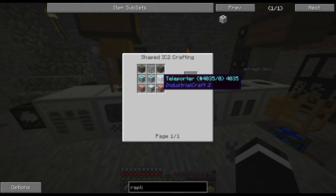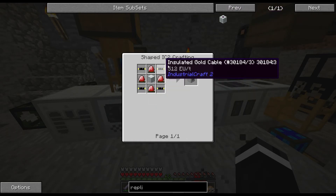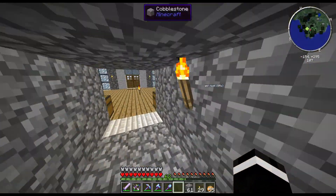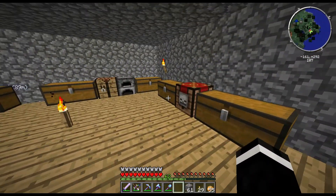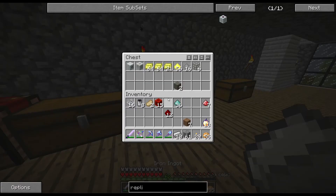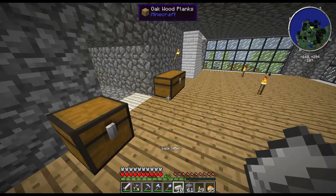For those bad boys we need some insulated gold cable and a basic machine casting. Basic machine casting is very easy to make. Where's my iron? Not in this chest. I remember leaving it up here. So this chest.